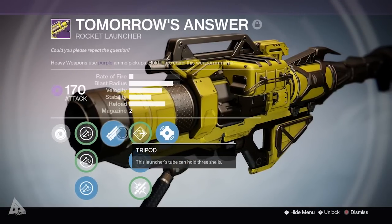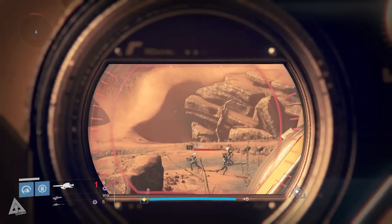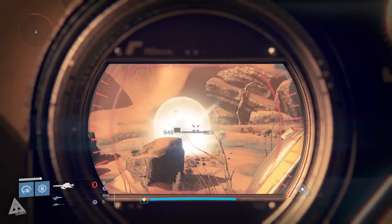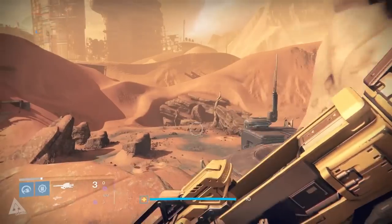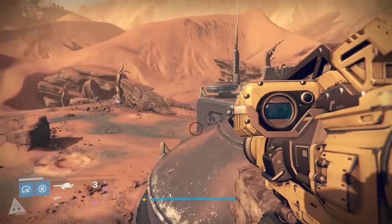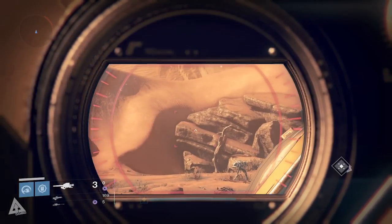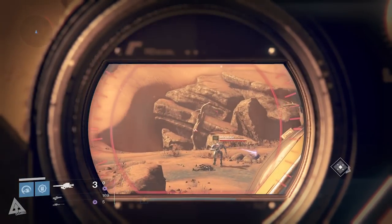If I move the reticle slightly away from the enemy and fire the rocket, you can see it does indeed home in on them. Just to verify — this is the rocket launcher I'm using — it doesn't actually have tracking in any way, shape, or form. It has Grenades and Horseshoes but no tracking, so the tracking comes exclusively from the exotic helmet. This means you can turn any rocket launcher into a potential beast — this is a really good helmet, and I can imagine it being great to pair with that new exotic rocket launcher.